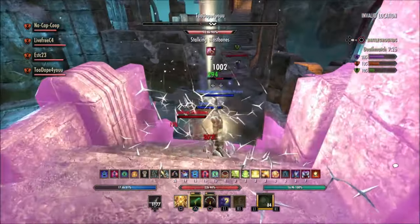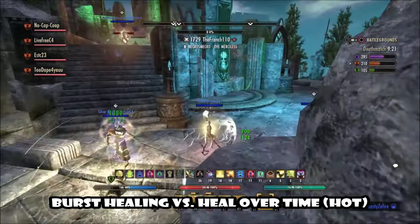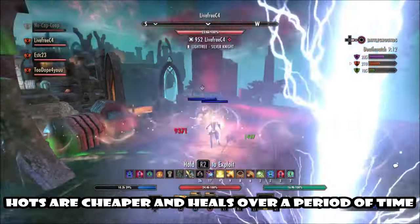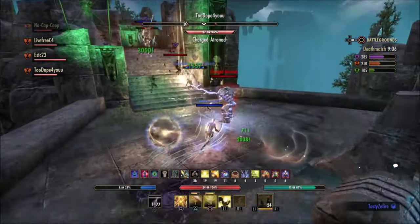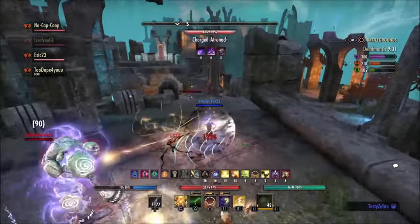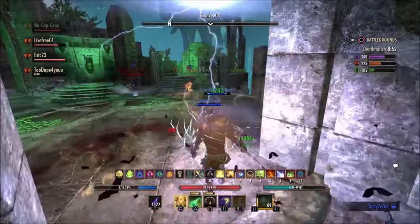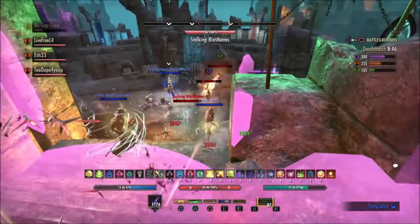This leads to the next point: types of healing to consider. Typically there are two types — burst healing and heal over time, or HoT. Burst is usually more expensive in magicka but heals a very large amount. HoTs are usually cheaper but heal a small amount over a longer period. As a healer, you should always have your HoTs on your team and then cast powerful burst heals when the enemy starts hitting too hard. This way provides the maximum amount of healing while being most efficient with your resources.